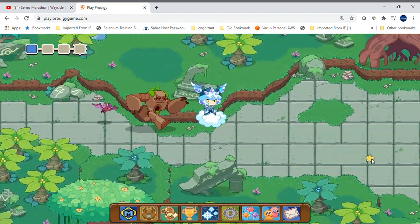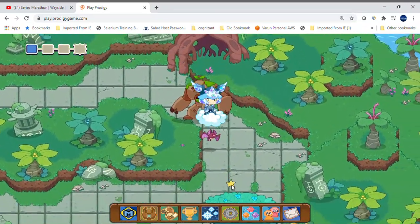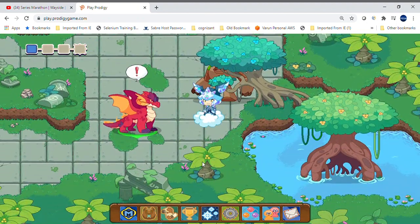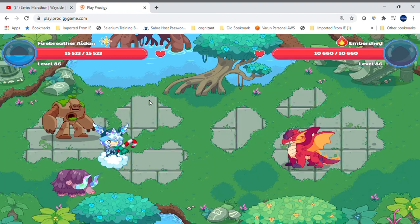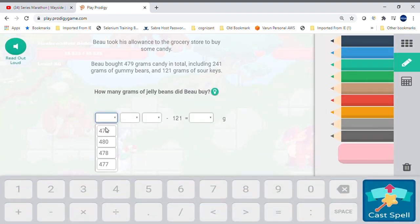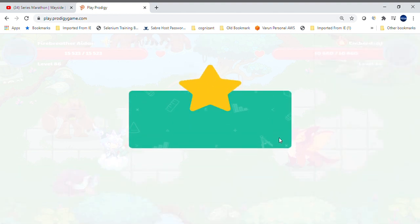Now I'm just gonna go to — oh no, no, no, no. I don't want to battle him. Can I dodge him? I don't think there's any way to avoid them. At least I'm back now and I got 15,000 hearts. So it's 479 minus 241 minus 121 equals 117. Here we go, got the question correct. Fast math.